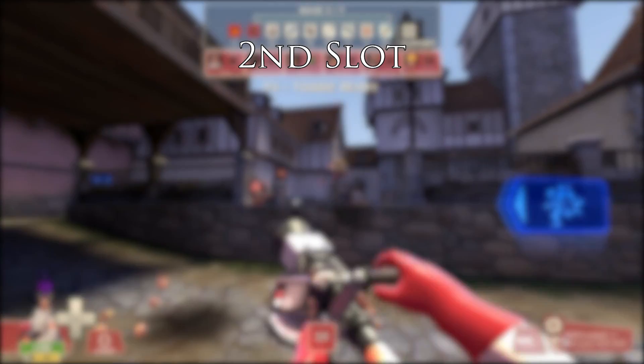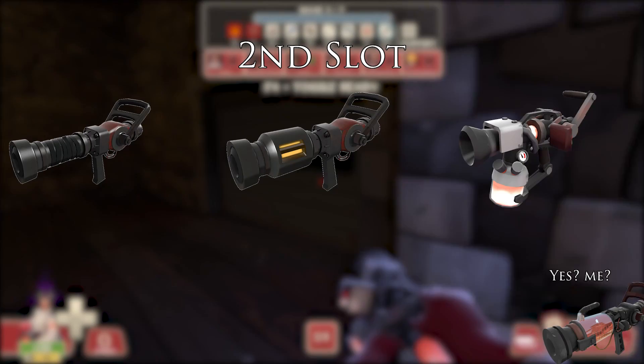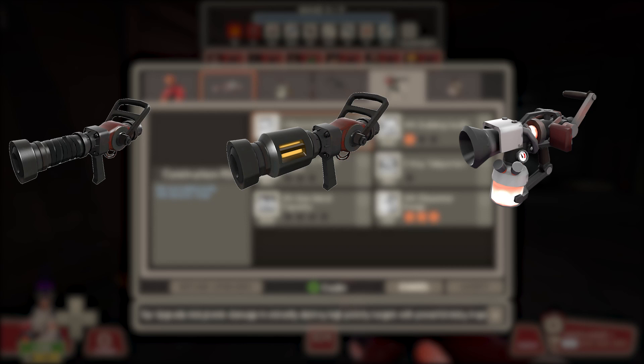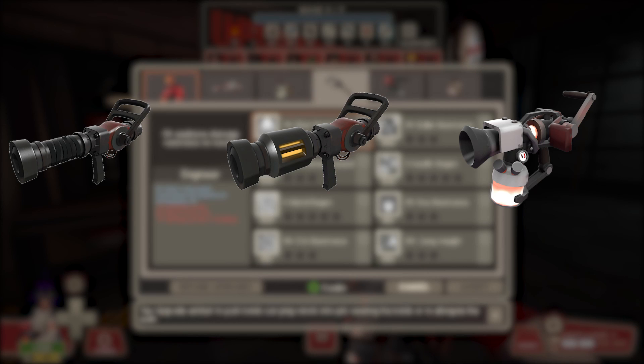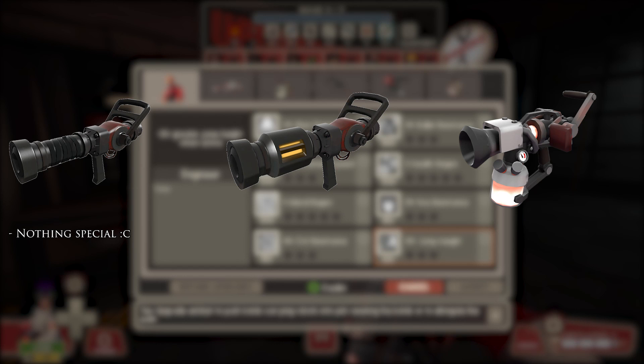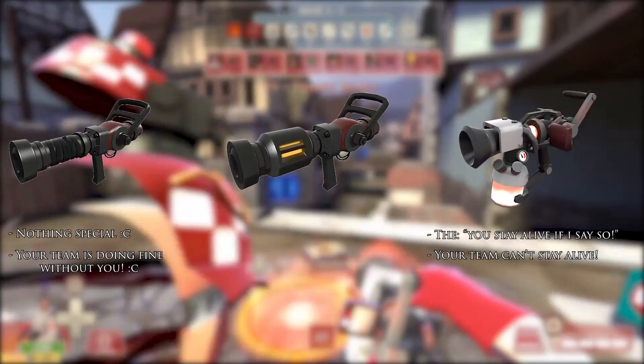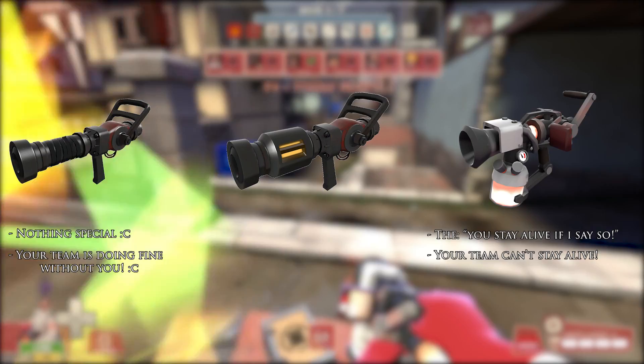The second slot gets more interesting. You have three choices: the Medigun, the Kritzkrieg, and the Vaccinator. The choice is tricky because it really boils down to what your team is doing. One thing to note: your Uber helps revive people, so if someone is dead and you need to quickly revive them, use your Uber. The stock Medigun is the basic choice — use it when your team is doing alright. The Vaccinator is for when your team is bad at staying alive and refuses to buy resistances; its Ubers help revive people instantly and charge up super quickly.